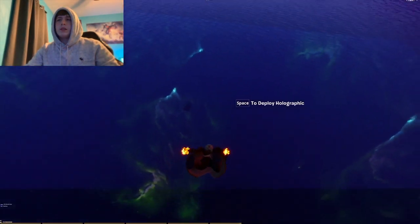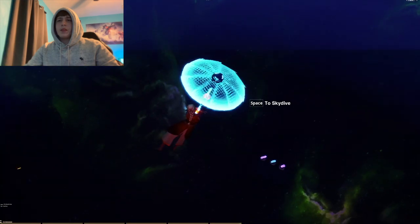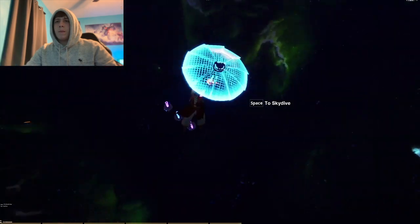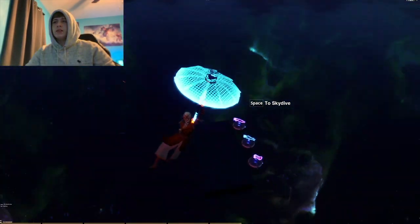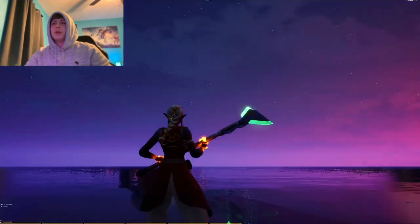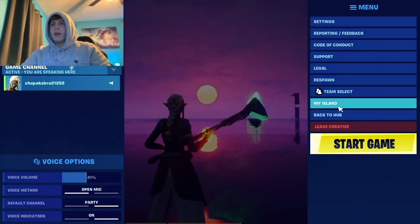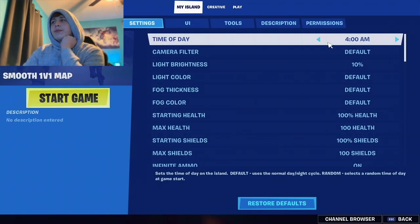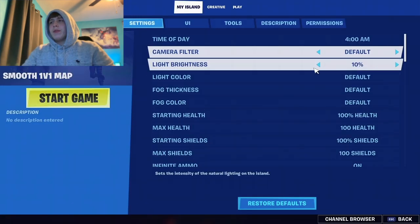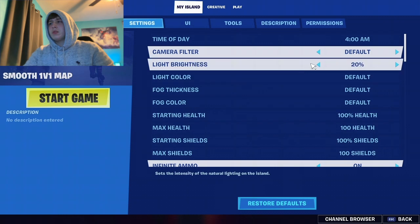So you get into it, and if you want to make it like this, the barrier style is nebula red — because I just think it looks good. Even though it looks green, it's actually red, as you can see on the menu map. For the time of day I set it to 4 AM to get that nice little sun, and I have the light brightness at 10 because I really like how dark it looks.